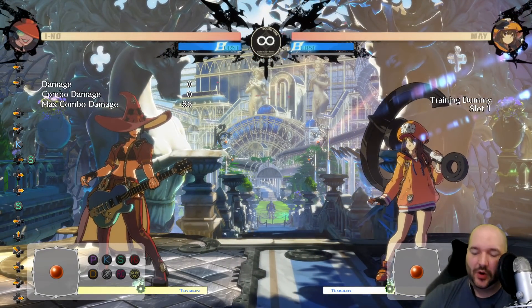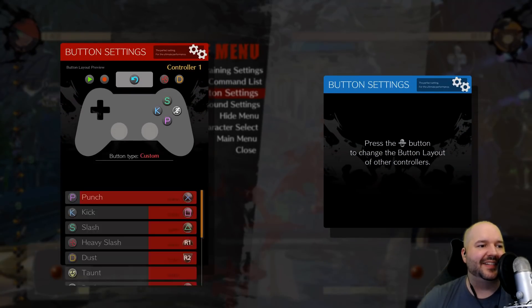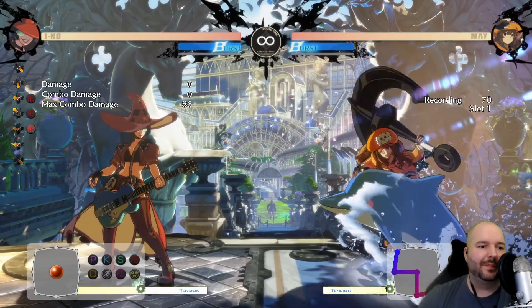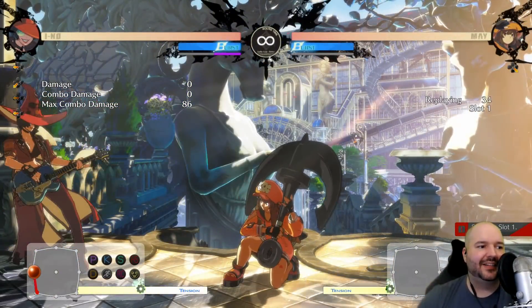My tip for you guys: go into training mode and use the recording feature. If you go down to button settings, you can set a button on your controller to play and record. Then you can quickly record May doing some shenanigans and practice punishing it.